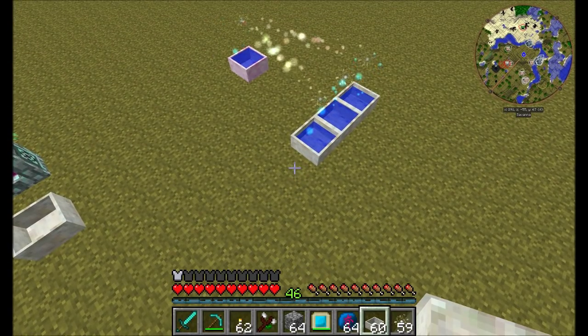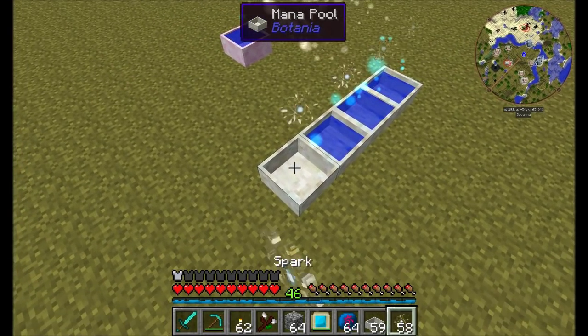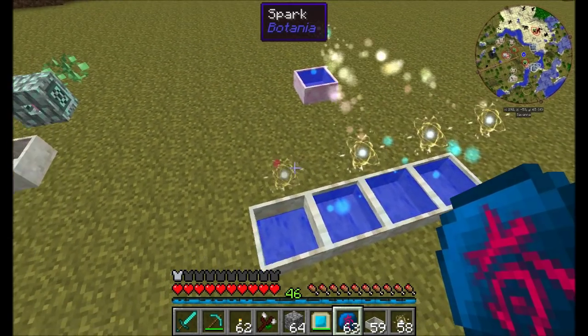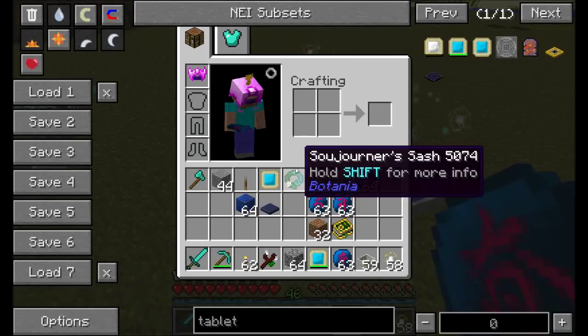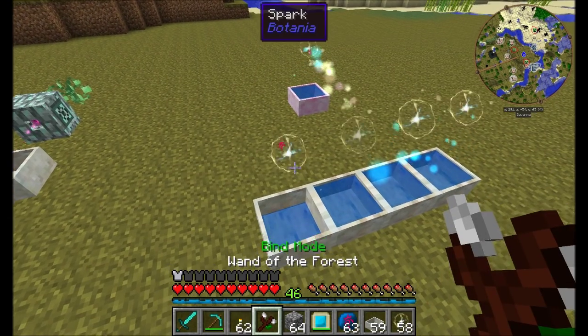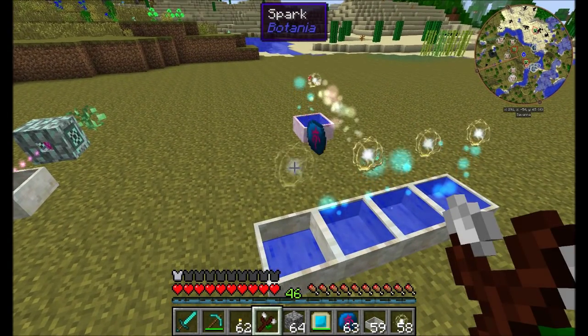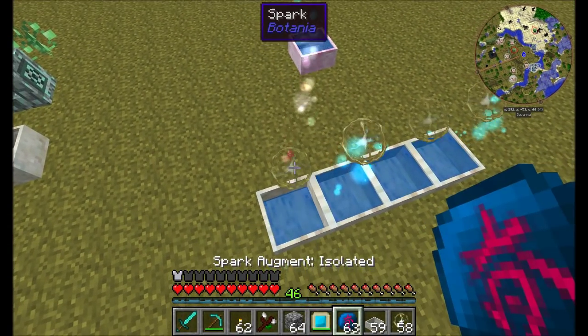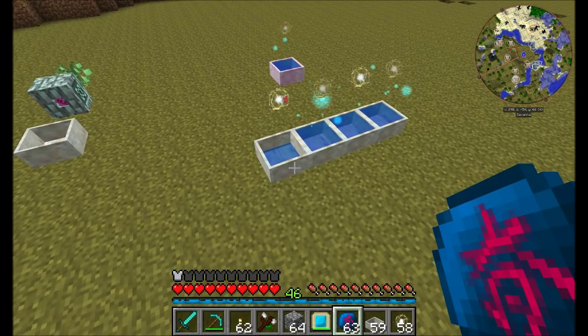The final type of spark is called the isolated spark. What this does is make it so that dominant and recessive sparks have no effect on the spark that is marked with the isolated spark augment. You can see it's no longer receiving mana because it's isolated. But if we remove that augment, it's once again receiving mana. Isolate it again and it stops.